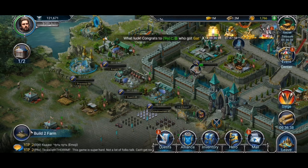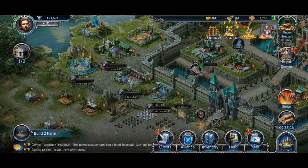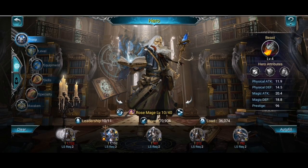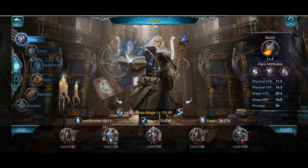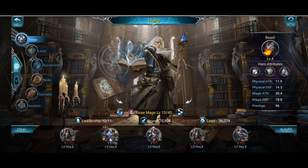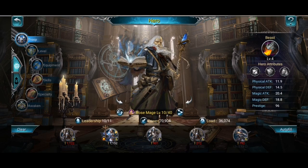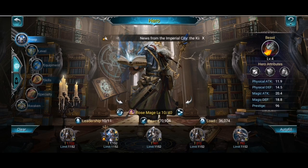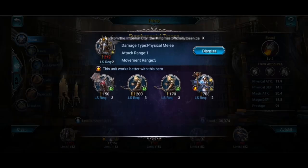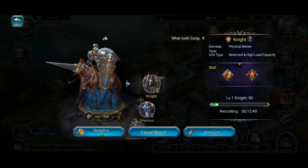So how can you make sure things actually work out? First, pay attention to formation — see how troops are positioned on the field, and never put a ranged troop at the vanguard, because that won't make any sense in terms of the moves you make. You might also want to adjust your combat strategy to the special abilities and skills of your troops.